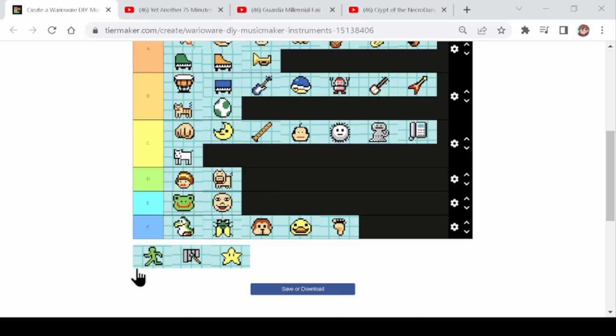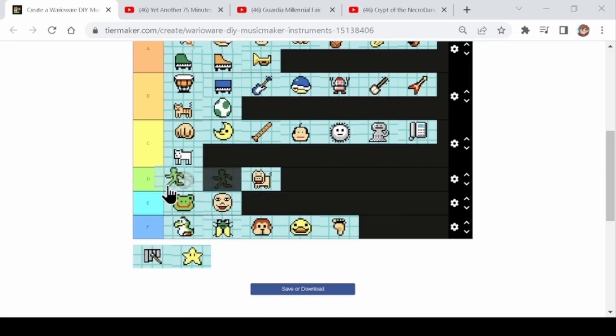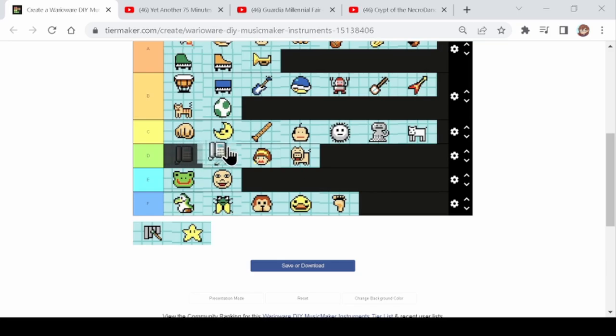Next is the green dude. I don't have enough information on the green dude because I've only used it for one or two songs. The song I used it in was for a rubber band in a Paper Mario game, so it at least fit the purpose of being boingy. For that purpose I'm going to put it in D — but it's above soul girl because it has a purpose, even if it's awkward to use and you don't have much control. Actually I might put the phone in D as well — yeah, the phone's going in D because there's not much control there either.